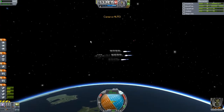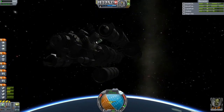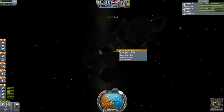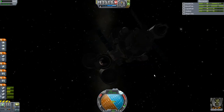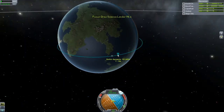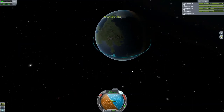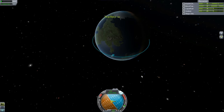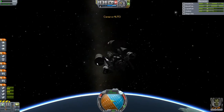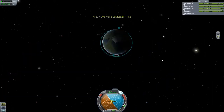We can't extend those solar panels yet, but we can extend the others — just in case we need to. Let's time accelerate a little bit more and get into a nice orbit. We can probably let those two tanks go. The camera telling us we're in orbit — excellent!